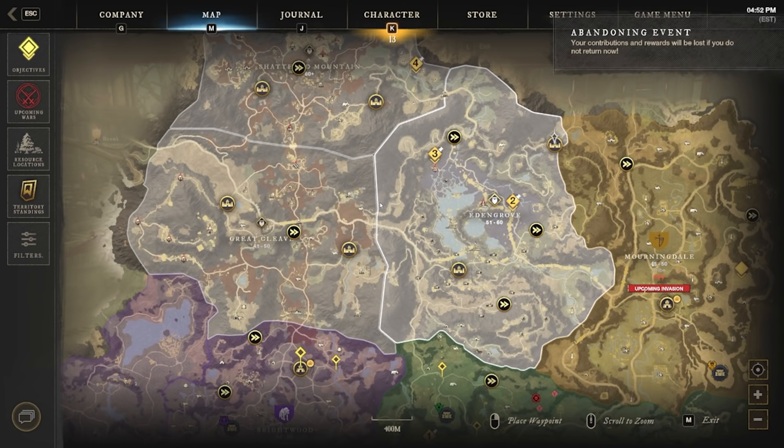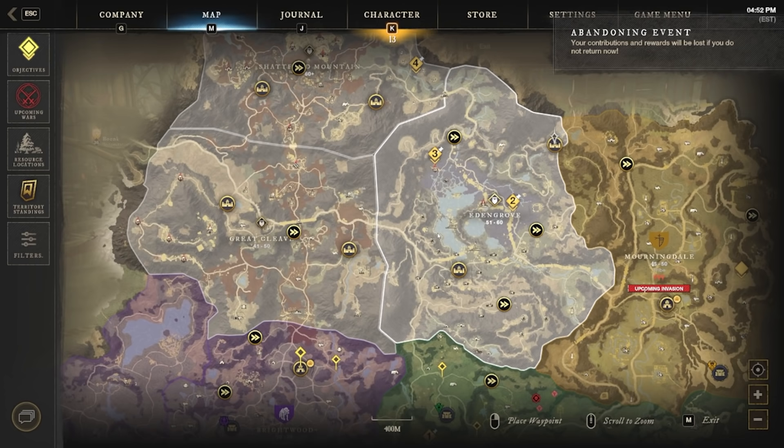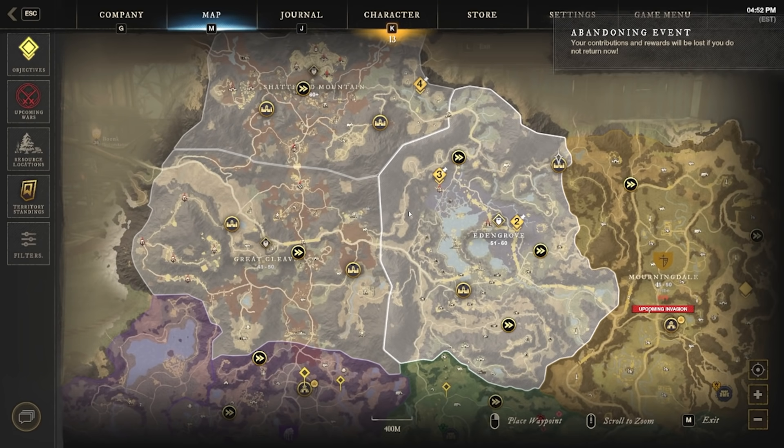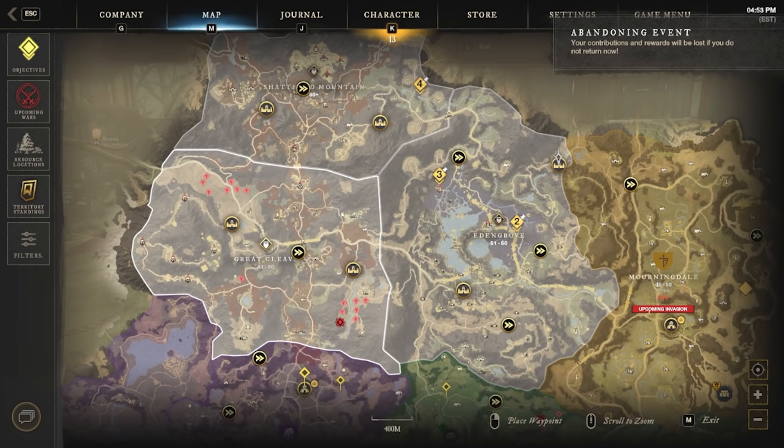Once you have those quests pop up — or if they don't, quite a few people said they needed to do quests in Shattered Mountains to have those quests reveal themselves. I haven't completed all the quests in Shattered Mountains and mine still popped up, so if you've done all the quests in Great Cleave and Eden Grove and they still don't appear, try working through the Shattered Mountain side quests. Once you've cleared the areas, you should have quest markers pop up in those two areas for the hatchet and the great axe.